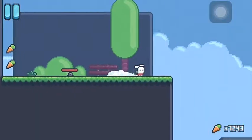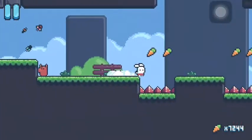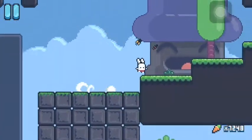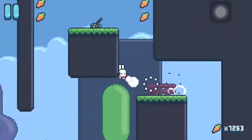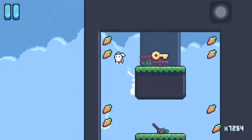Then jump over the spikes. You're going to jump here or else you'll hit the spring and it will delay you. We're going to jump onto this block, then wall jump up here, flip the switch, but go a little higher because there's a key up there.